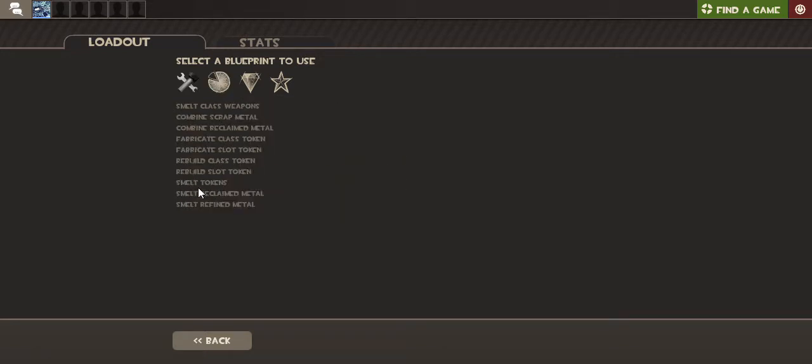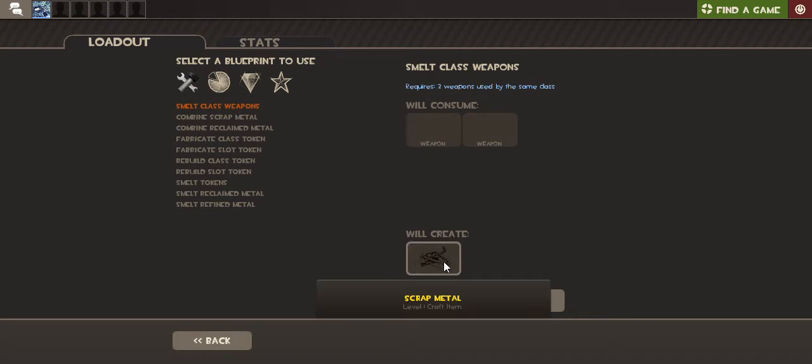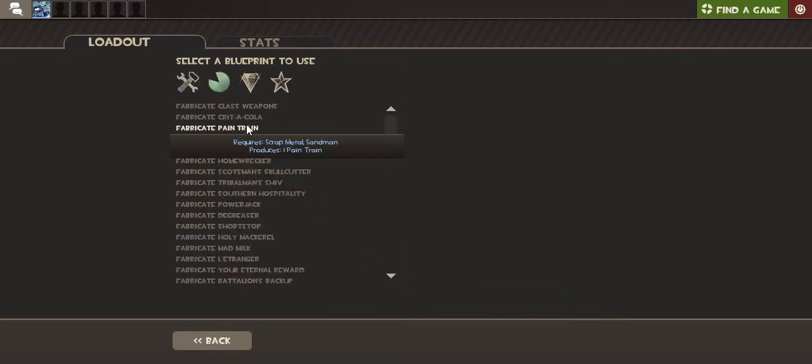First, you're going to want to smelt two weapons from the same class. So, for example, if I put two Bonk Atomic Punches here, I will get Scrap Metal. And then you can use Scrap Metal and other weapons to craft items from common items.